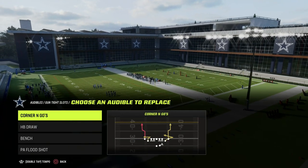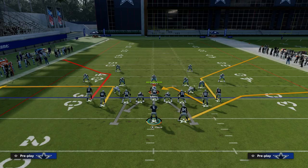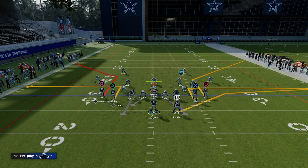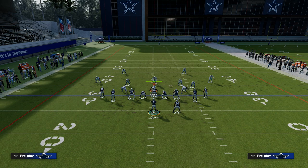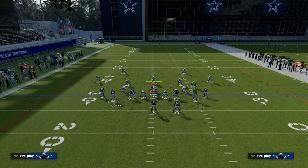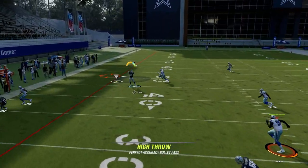Let's get on the field. I'm coming out in bench swap because we have bench in our audibles. The beauty of bench switch or bench swap, as well as bench, is you have two out routes and two corner routes — that's the core of the concept. This play is going to attack the sideline really, really well, specifically against man coverage.